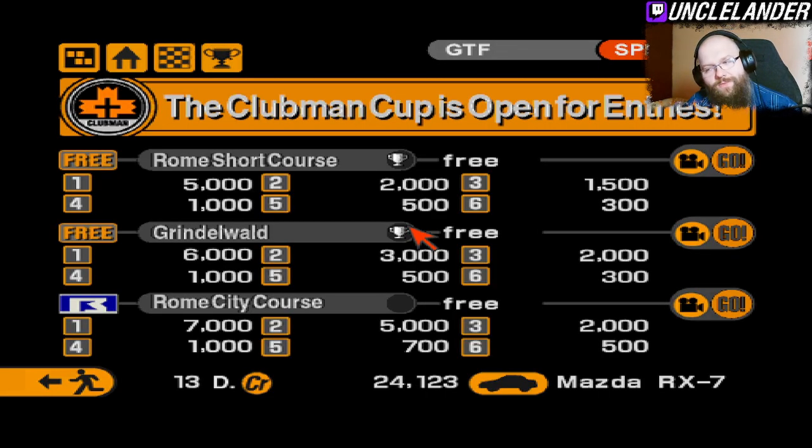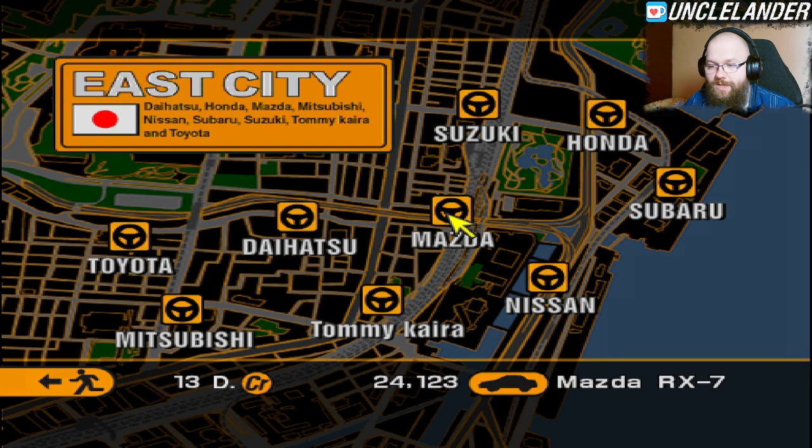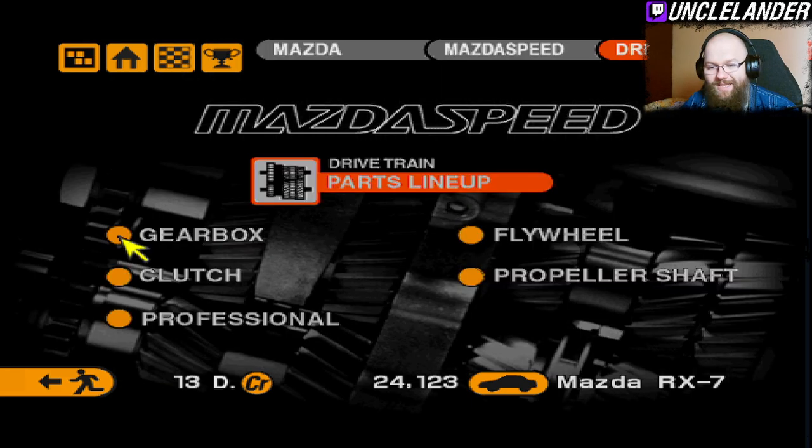That means we can go for the third race on the Rome Full Course. I highly recommend for everybody, whether you're a new or old player — the final race of the Clubman Cup has significantly stronger cars. So with the money you currently have, you can either buy a slightly stronger car, or invest in the car you currently own, upgrade it as much as you can. I'd rather spend the money I have on upgrading my current Mazda. The first thing I recommend tuning is going for the drivetrain — not really the gearbox.